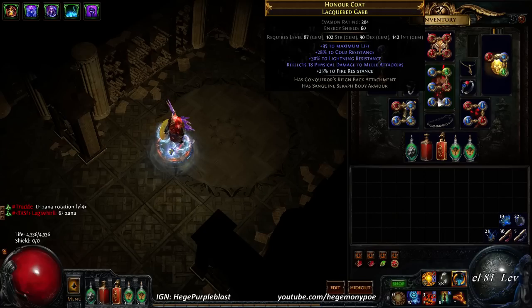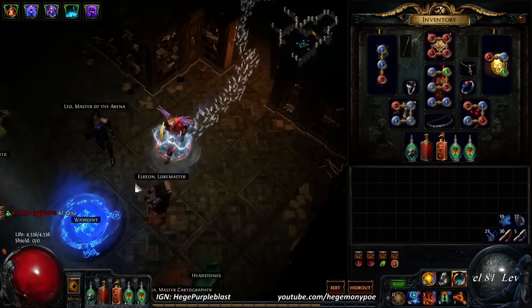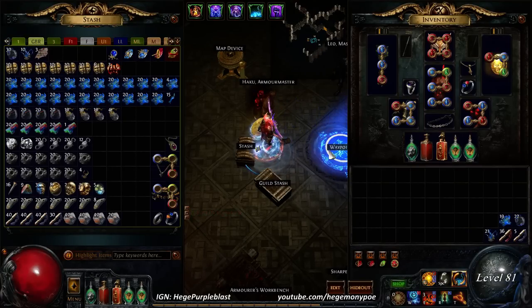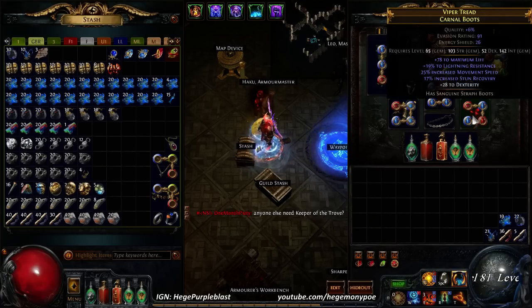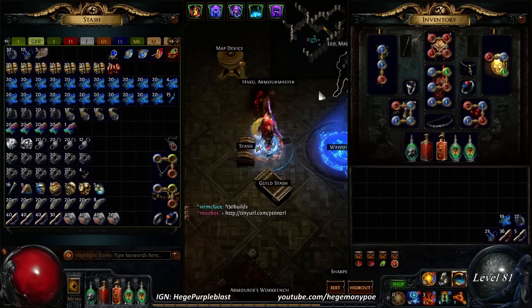I may 5 or try to 6-link this — probably go with 5 and then accidentally 6-link, but that's just an update on the gear. As far as currency wise, I'm looking very, very handsomely. I haven't spent too much, plus I've been mass mapping and collecting. I have used a lot of chromes — it actually took about 180 chromes to get this to be 4 red, even though it's actually a hybrid armor and evasion piece. So that was very frustrating, but other than that the chromes have been pretty nice.